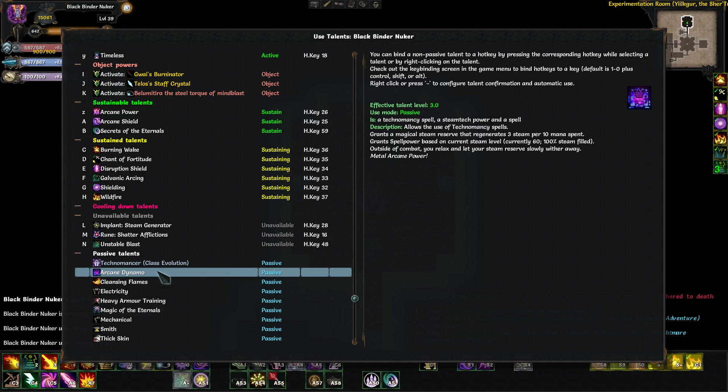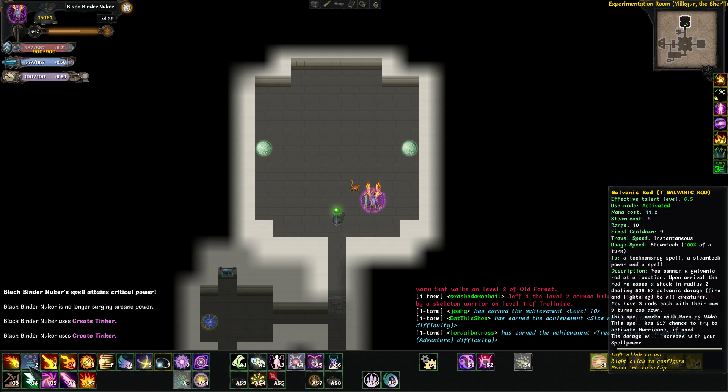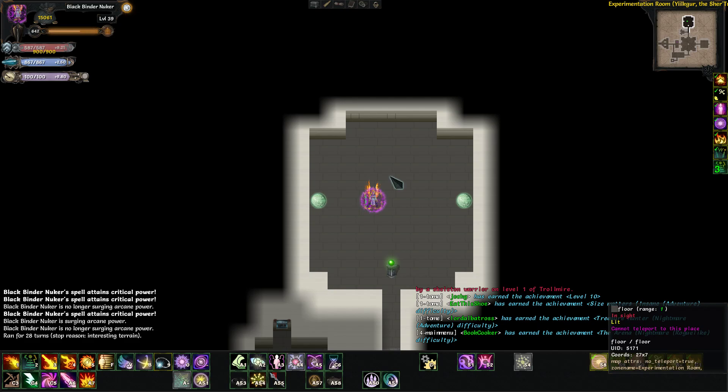Without the arcane dynamo you can't even use your technomancy spells. It grants a magical steam reserve that regenerates three steam per 10 mana spent, and it grants spell power based on the current steam level — currently 60 at 100% steam filled, which is a decent amount of spell power. Outside of combat you relax and your steam reserve slowly withers away, giving you a negative two steam generation. The way these trees are set up, you want to be able to use all these spells right at the beginning of combat.